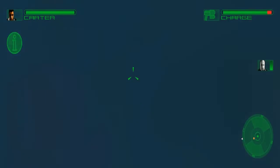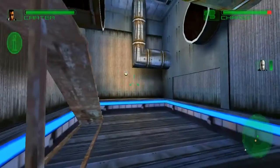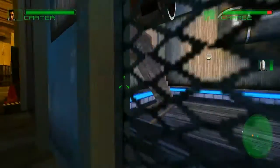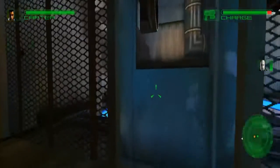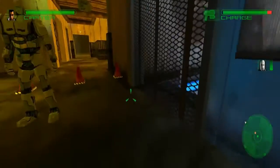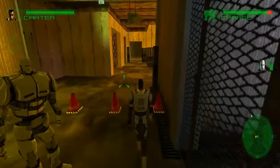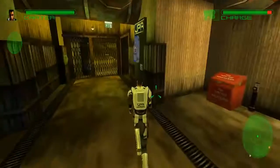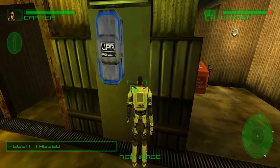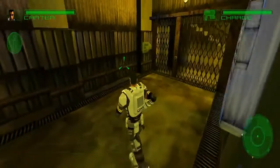I chose this door in particular because on the other side, if I can get into the right position, there is a door handle. To activate a door handle it's the same as anything else — you walk up to it, hover over it, and then click and it will do whatever.